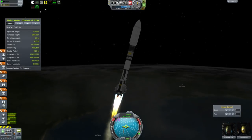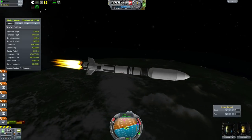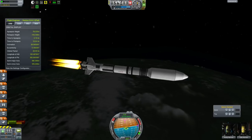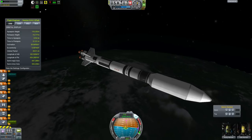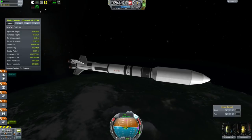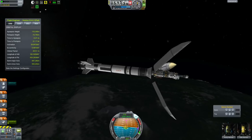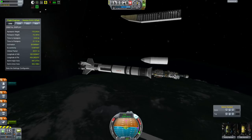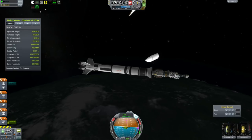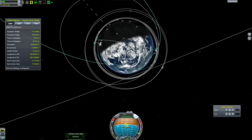I'm going to cut through most of this launch sequence because, let's face it, you've seen many, many launch sequences before. It's more or less your standard fare where we cut the engines when we get to an orbit with an apoapse of 100 kilometers, and of course fire off that rather nice fairing so we can actually get a look at the spacecraft.